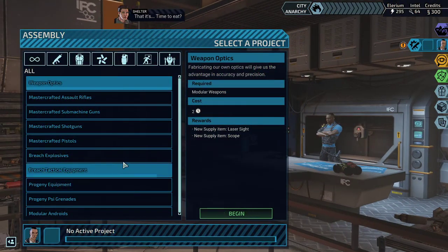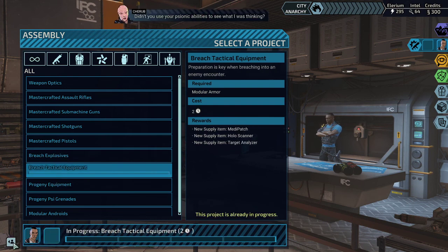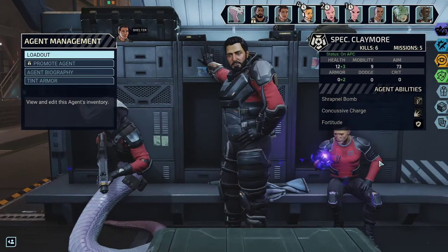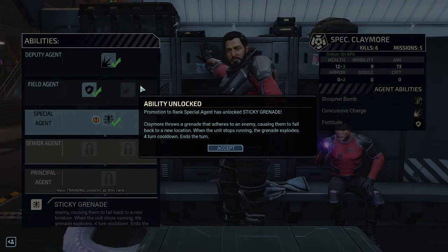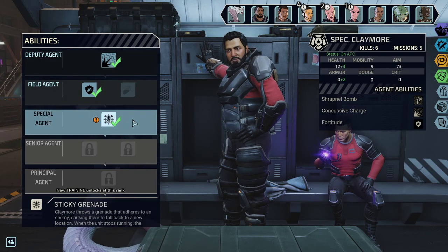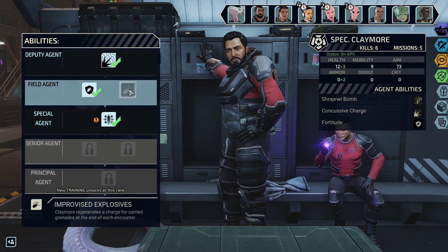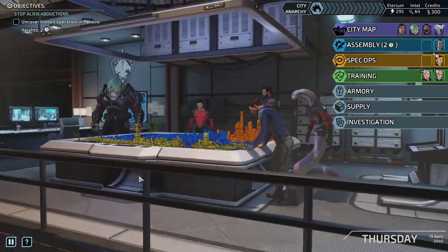Shelter — what am I thinking? That it's time to eat? You really can read my mind — what are you talking about? Didn't you use your psionic abilities to see what I was thinking? No, I would never — your belly rumbled when you asked! So, want to get something to eat? You read my mind. I read your stomach — come on, let's go! Good — so Claymore got a new ability: Claymore throws a grenade that adheres to an enemy, causing them to fall back to a new location. When the unit stops running, the grenade explodes — four turns cooldown. Good old sticky grenade, I personally like it. His grenade kit builds up and up, and if you go for improvised explosives and use his ability regularly, he will always be kind of a walking weapon arsenal.